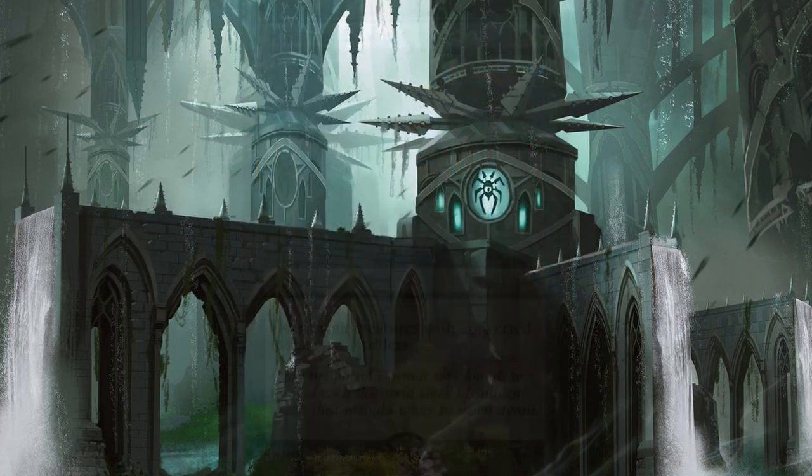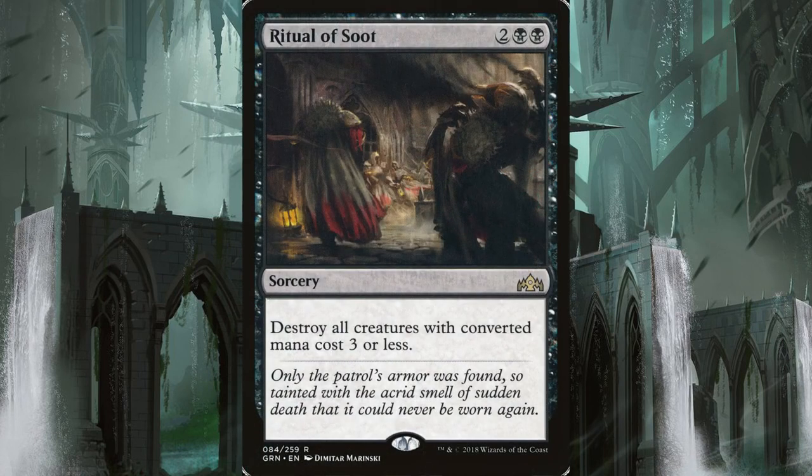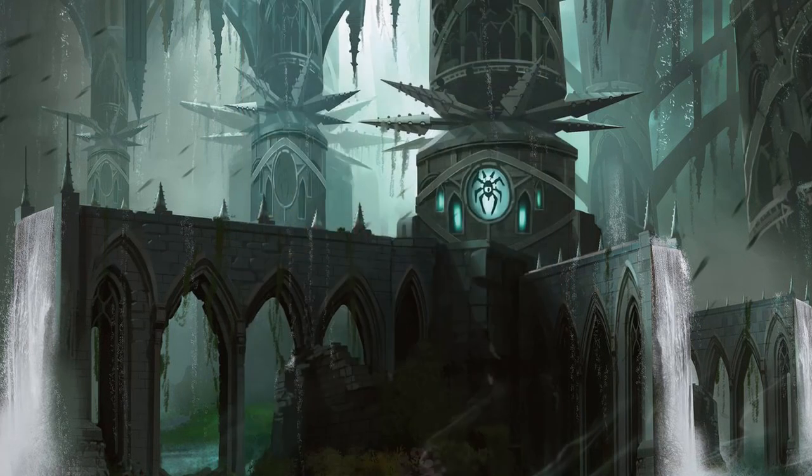Our other removal spell is Ritual of Soot, a sorcery for two and two black that destroys all creatures with a converted mana cost of three or less.